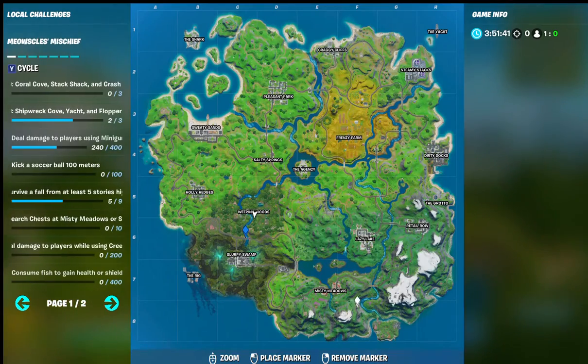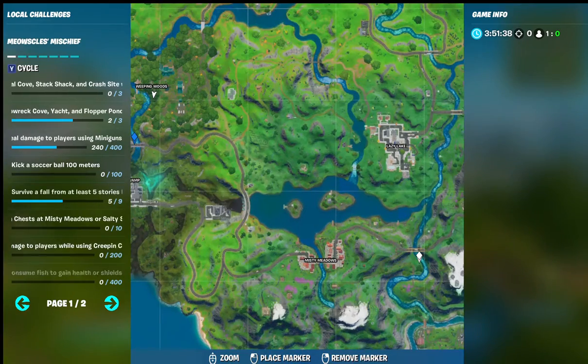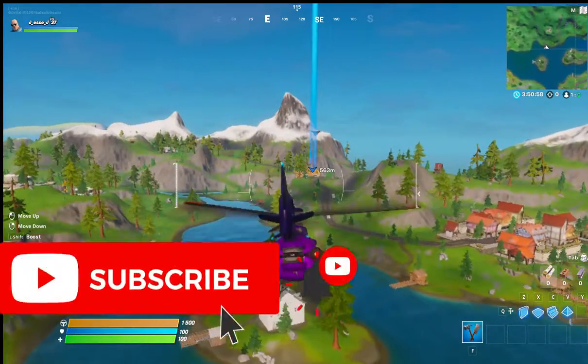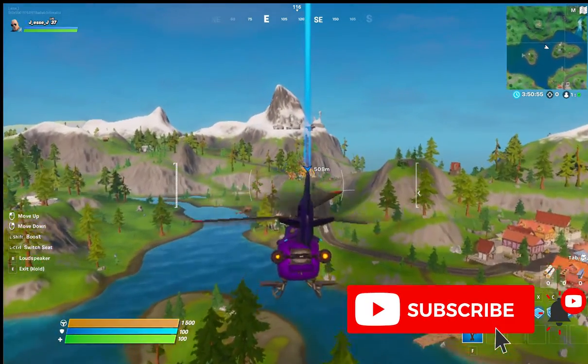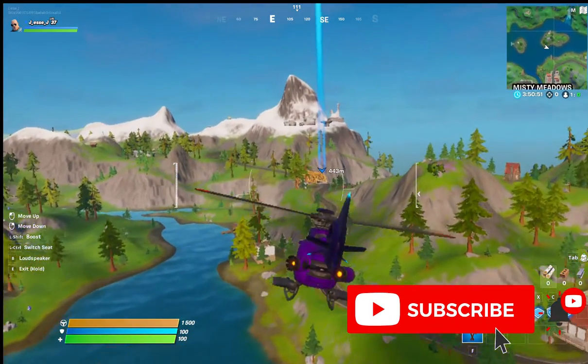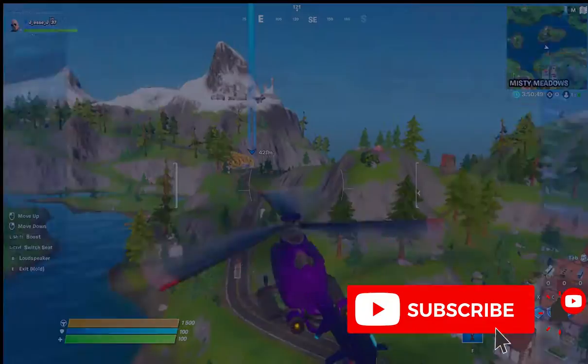For the final bridge, go over to Misty Meadows, zoom in, and you will find the yellow bridge right there. Place your marker and fly that way — there you go, it's starting to come into view. And that is the location of all the bridges and how to complete the different challenges.